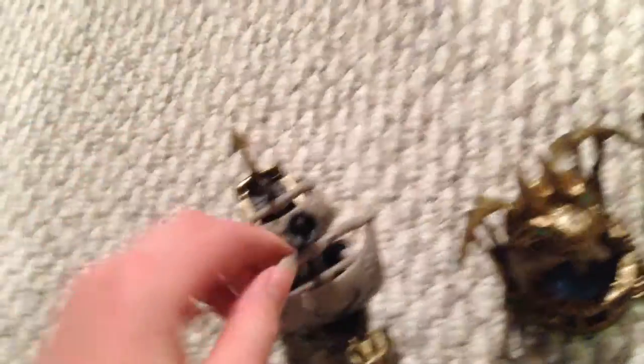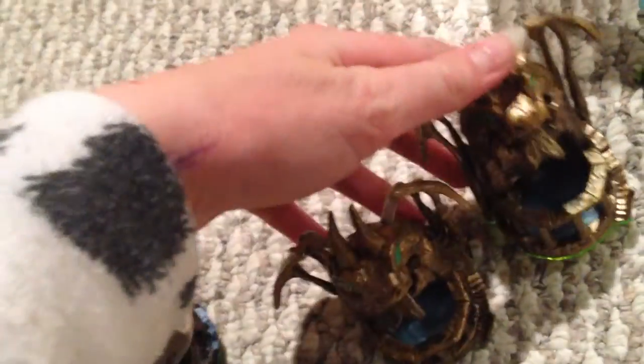Moving on to our Spyro's Adventure figures, we have this cannon — these are both cannons — like the Dragon's Peak. And then we have a winged boot, and then we have Sparks the Dragon's Life. Then we have two Spyros — yeah, two of them.